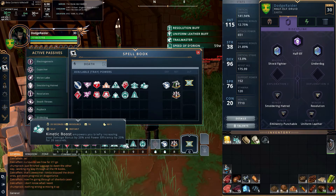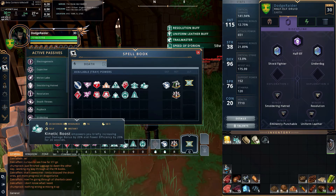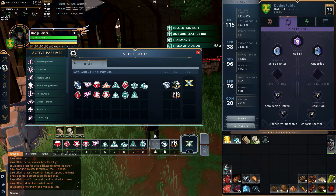Number eight is Kinetic Boost: empowers you briefly, increasing your damage bonus by 20% and power efficiency by 20% for 20 seconds. This is fantastic — you should use it at the start of every battle. Then Storm Avatar empowers you, increasing damage bonus and critical strike by 10%. Both are great; one uses your regular resource and the other uses Essence. Combined, that critical strike boost really helps out a lot.